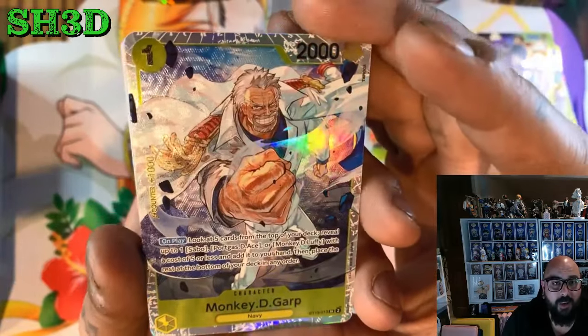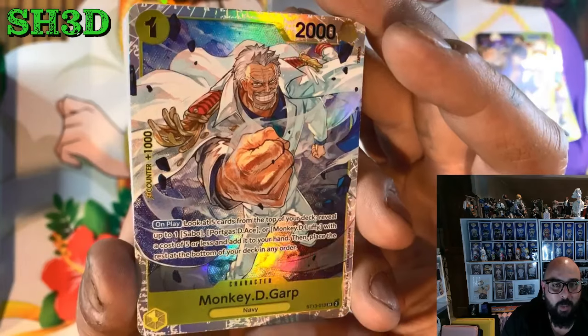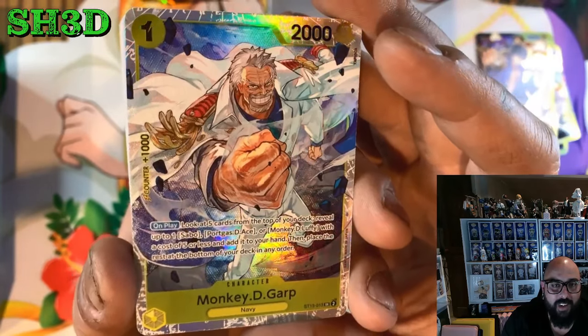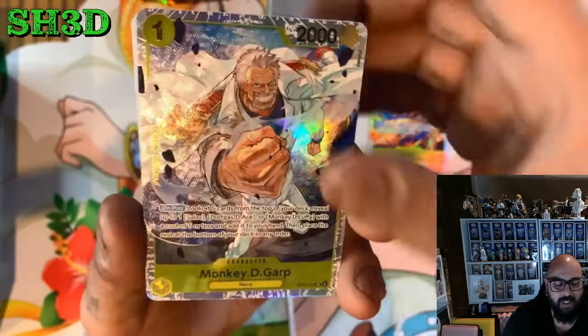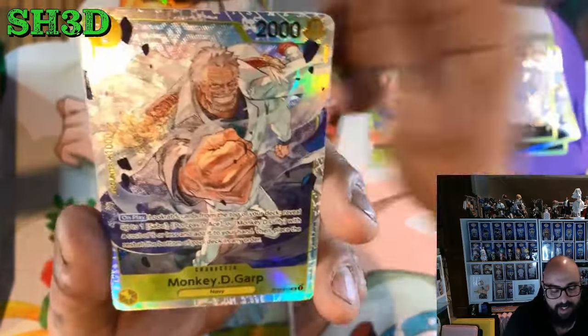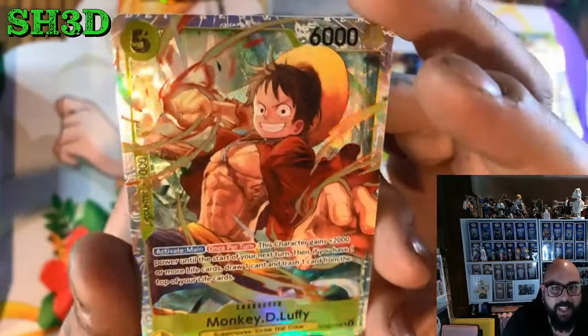We got Garp — it's a 1 cost, a Searcher. Look at the top 5 cards from your deck, reveal up to 1 Sabo, Ace, or Luffy with a cost of 5 or less and add it to your hand, then place the rest at the bottom of your deck. Not a great search — you can only search 3 characters. We got a Luffy as well, but I don't think I'll be playing that in my deck.